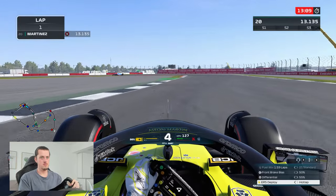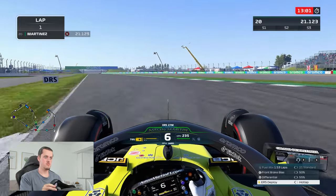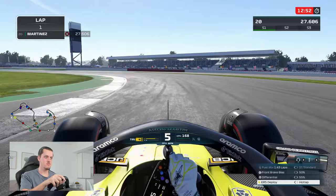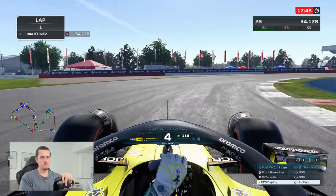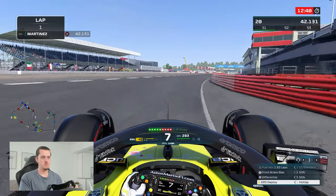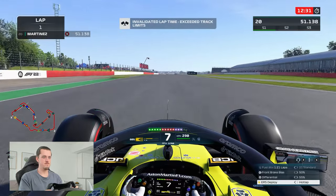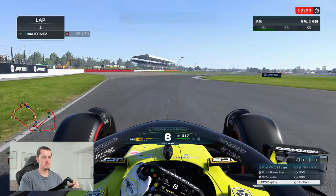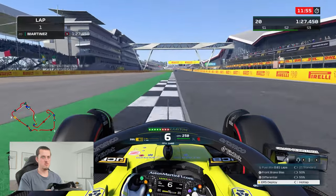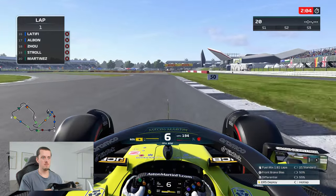Through turns one and two, into three - didn't quite get all the apex but we'll get away with it. Turn four, nicely done on the power but a bit hesitant getting the traction. We brake at the 50 meter board into Brooklands which feeds into Luffield - stay relatively tight, keep a little throttle to maintain minimum speed and improve the exit. Down to Copse corner, we get a bit of understeer and invalidate running wide. I finished the lap anyway to get a delta - it's a 1:27.7.